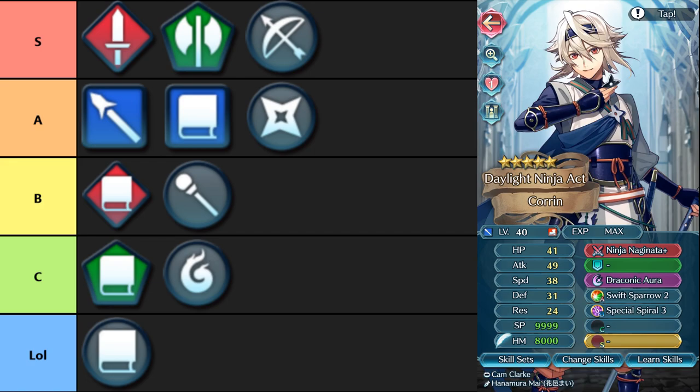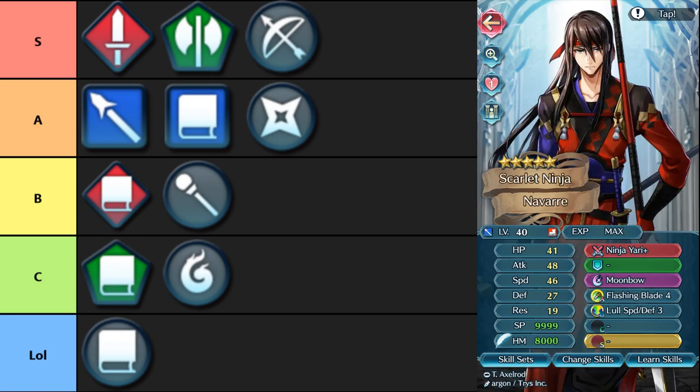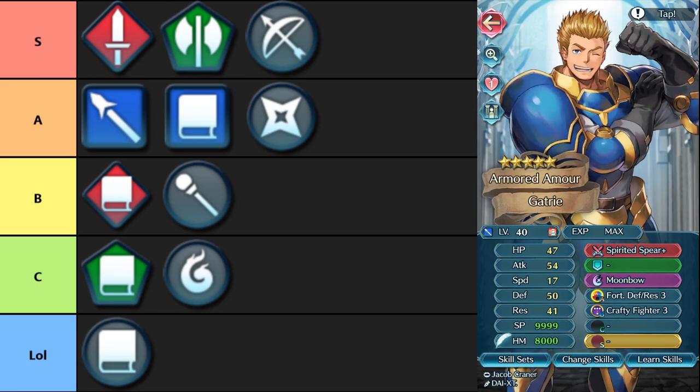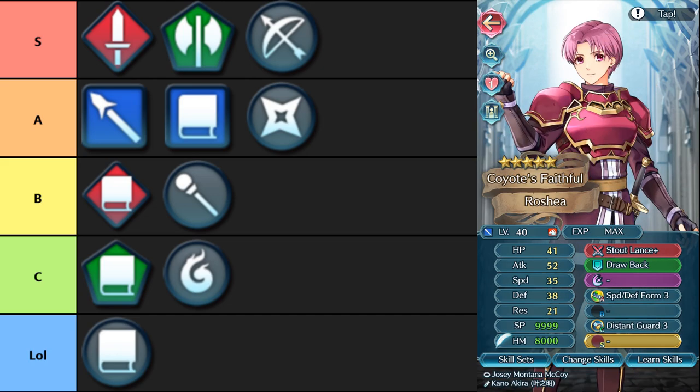Then Ninja Naginata, the equivalent of Shuriken Cleaver — plus four true damage if you meet the speed check. Ninja Yari is the older variant — plus four speed, minus four defense res during combat, player phase brave weapon. You also have Piercing Tribute, which to my knowledge isn't replicated by another inheritable — it's currently only on lances and basically shuts down any sort of guaranteed follow-up, which is really good. Spirited Spear is the equivalent of Spirited Sword and Axe. Springy Lance is basically the same as Upfront Blade — attack speed penalty neutralization and attack speed bonus. And Stout Lance makes your defensive armors really coveted for enemy phase tanking.